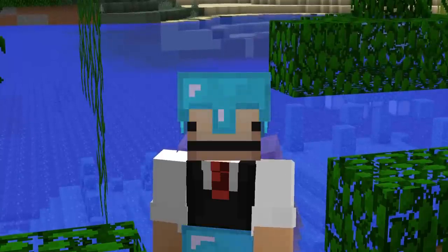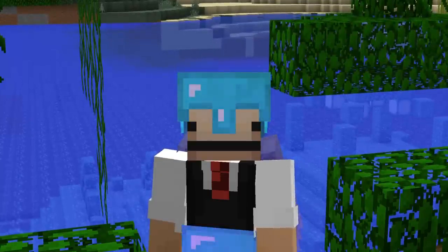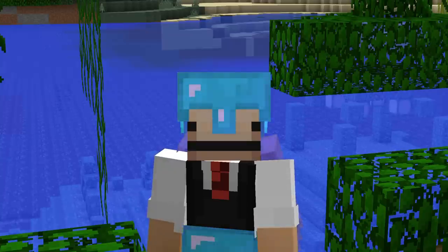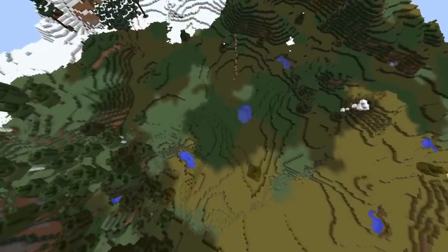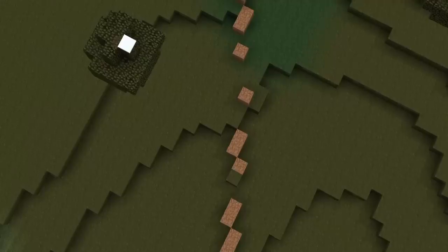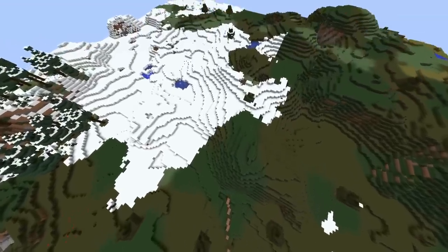First, I want to start with things that you can look for when exploring that give you clues to potentially finding something. In fact, most of these you don't even need a hacked client for, just a keen eye for clues. Most players on 2b2t are lazy and do not clean up after themselves when traveling, so you can usually find remnants of their activity.